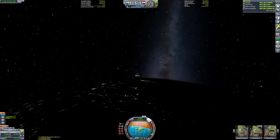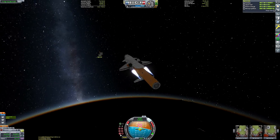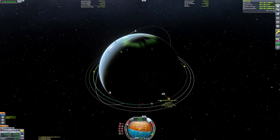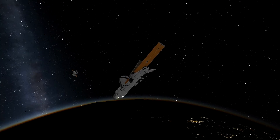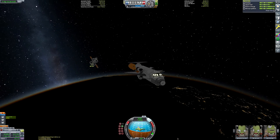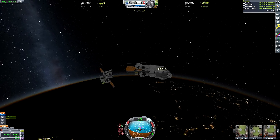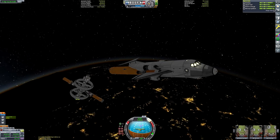We are now a mere 500-ish meters away from the space station — we have visual confirmation. I'm going to try and dock this big fuel tank to one of the orange arms of the Ferris space station, extending one of the existing orange fuel tank segments.